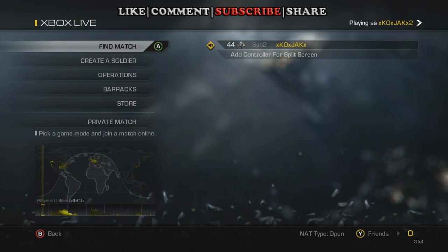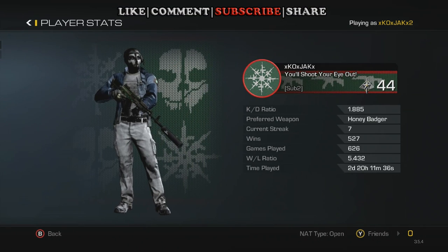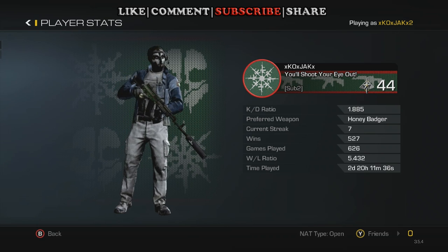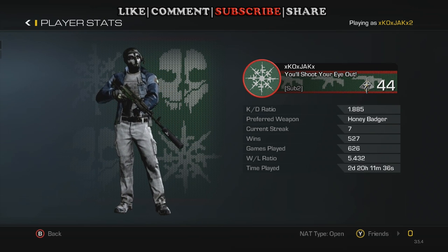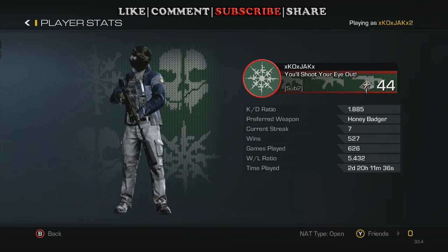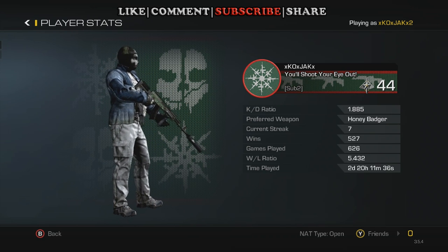Now that we're back at the lobby, I had also mentioned that I made a holiday video on the DLC that we received. We've got the background here, the very nice patch — it says 'You'll shoot your eye out.' You've got the player patch, the background, the player card, and the holiday sweater camo. You can see it on my guy right there. Yeah, this is all free.